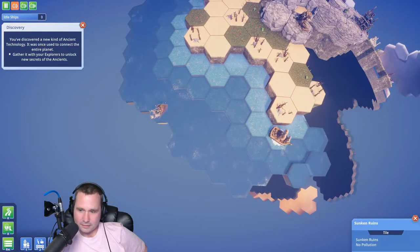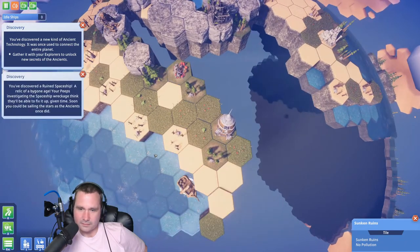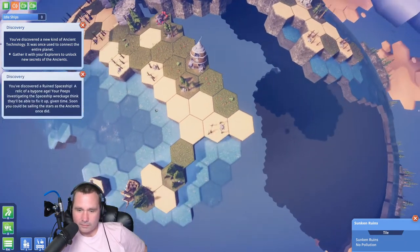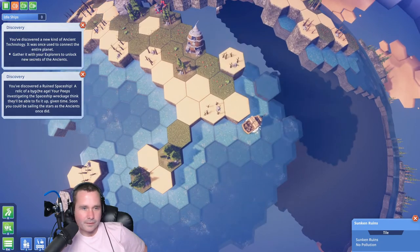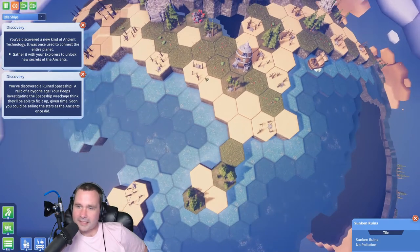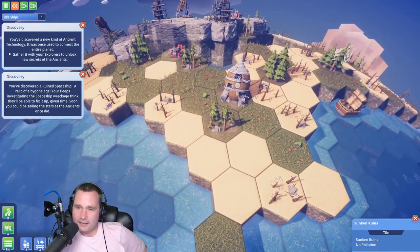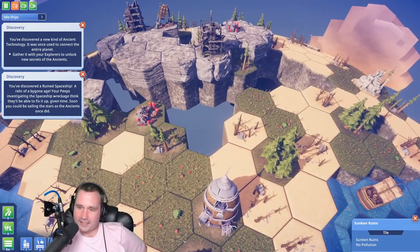It's sunken in a rune - oh wait, it's got loads of stuff on it, this island! You've discovered a rune spaceship. That's what I said, isn't it? I wonder if you have to find a rune spaceship or something like that to get off the planet.